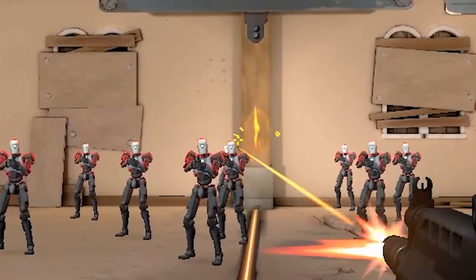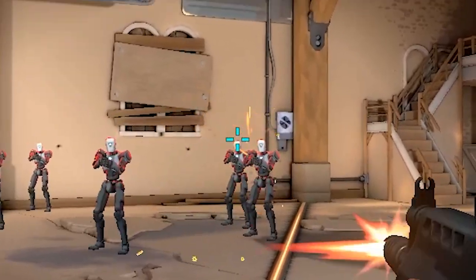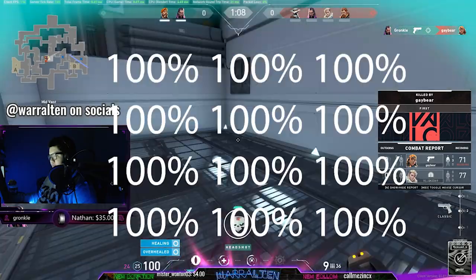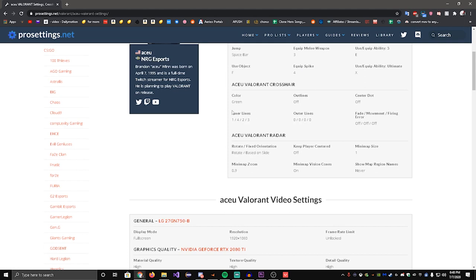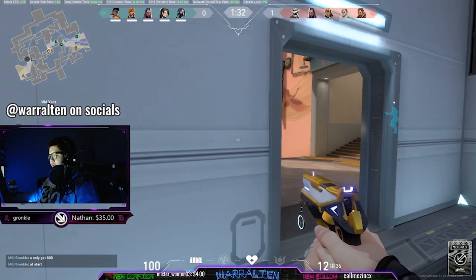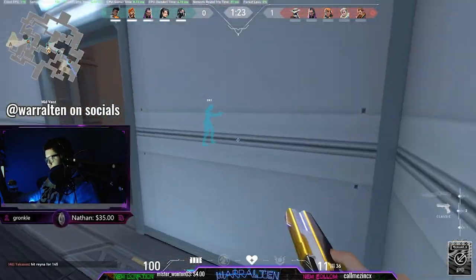Some people might say you need to have a really small crosshair so you can click heads, or you need to have a crosshair with a really big gap so your crosshair doesn't block enemy heads, or use just a dot with no lines, or don't use a dot. All of these people are correct. Crosshairs are 100% — I cannot stress this enough — 100% personal preference. It is crazy how many people I see go onto prosettings.net, copy someone's settings, and think they're a pro now. Pro crosshairs are definitely a good starting point, but at the end of the day, you have to do what is most comfortable for you. If you do what's most comfortable for you, then you will most definitely be aiming to the best of your ability.